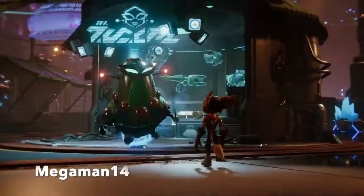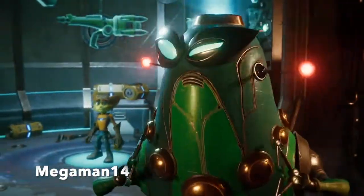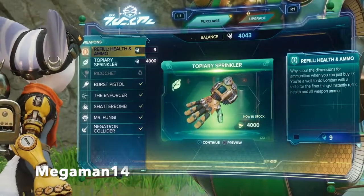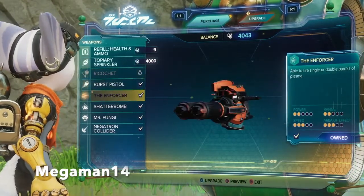This wouldn't be a Ratchet and Clank game if they didn't show the weapon vendor. Throughout Ratchet and Clank Rift Apart, the weapon vendor will be Ms. Zircon. This is where you'll be able to refill your HP and ammo, buy new weapons, upgrades, and they'll have new and returning arsenals.